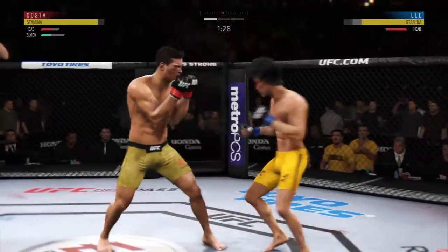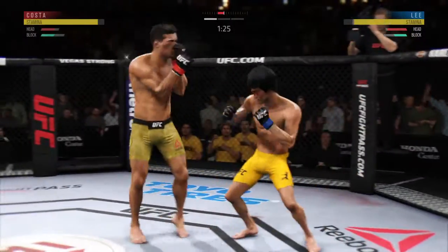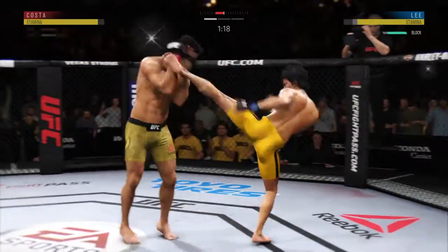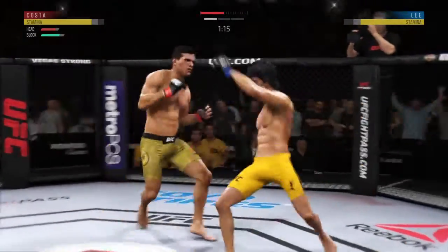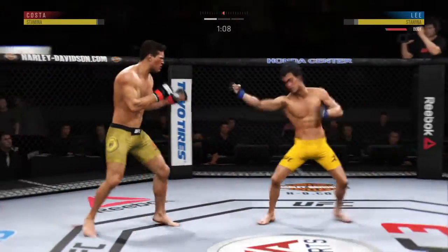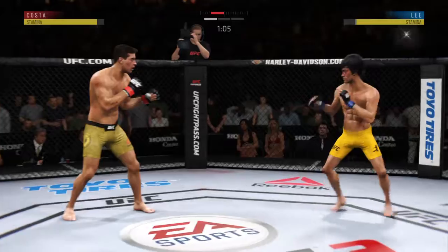Beautiful jab there by Costa. Punch is blocked. He's tagged him with the right hand there. Head off the center line — slips the punch. Straight right hand now, just misses.